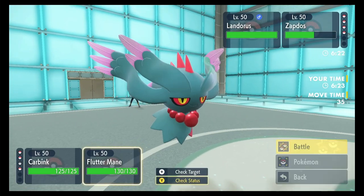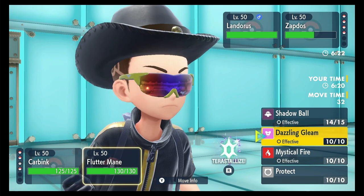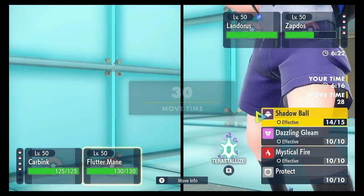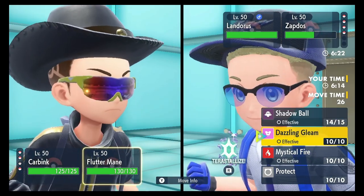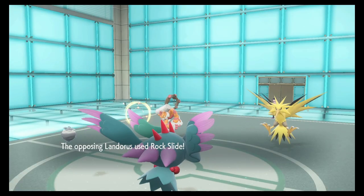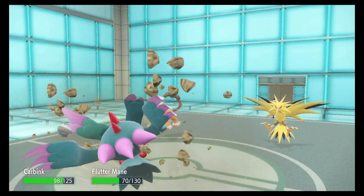I need to Trick Room here if my Torkoal is going to do anything. Let's Trick Room and let's do Dazzling Gleam to get some chip on both of them. There's Rock Slide again — he's Choice Scarfed!